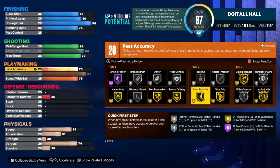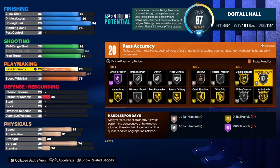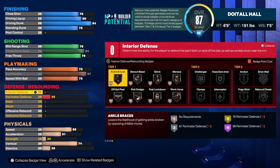I would also use Quick First Step — very important when driving out of triple threat, giving access to quicker and more effective launches. We'd also use Clamp Breaker, so once you get somebody on your hip you're gonna fight off that contact and get to the rim easily. With a 94 driving dunk, some strength, and Clamp Breaker, it's going to be hard to stop this build. Handle for Days lets a player take less of a stamina hit when performing consecutive dribble moves, allowing them to chain together combos quicker and for longer periods of time.